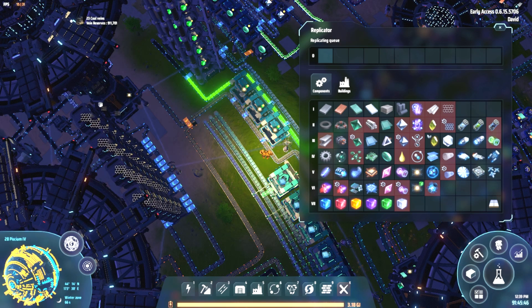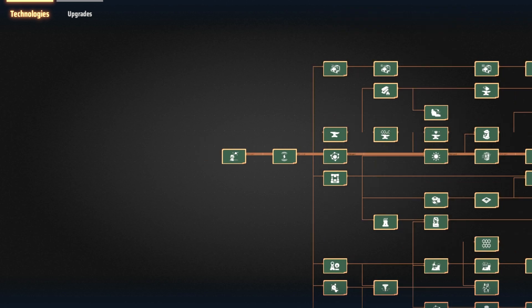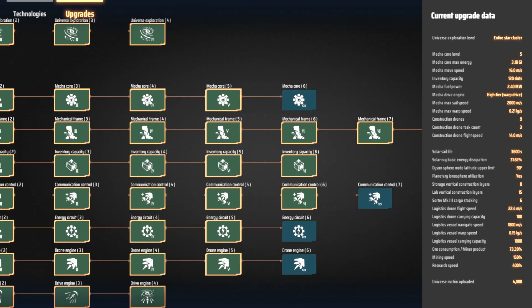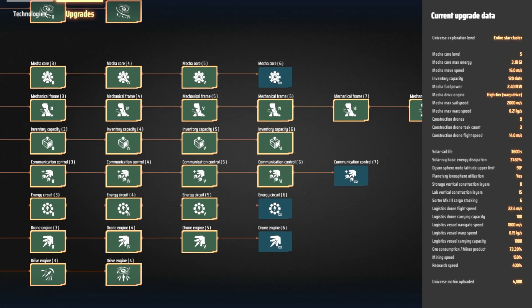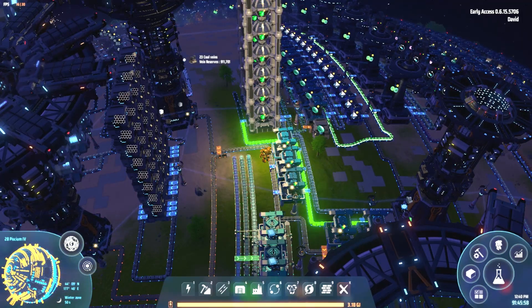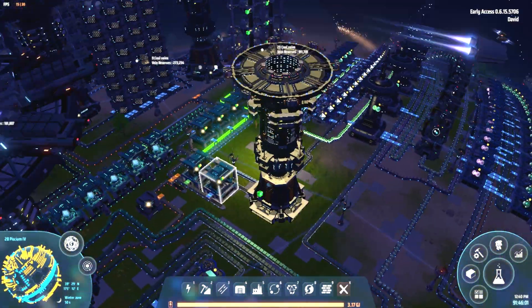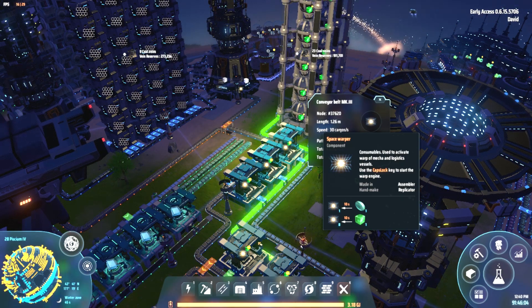As you can see, I am not really doing any research anymore because I've completed all of it, except for the stuff that you can't complete if you look at upgrades. These are all infinite researches — research there's no point in continuing because there's no benefit necessarily. So I have kept the green cube production going and I'm just using it to produce these space warpers.